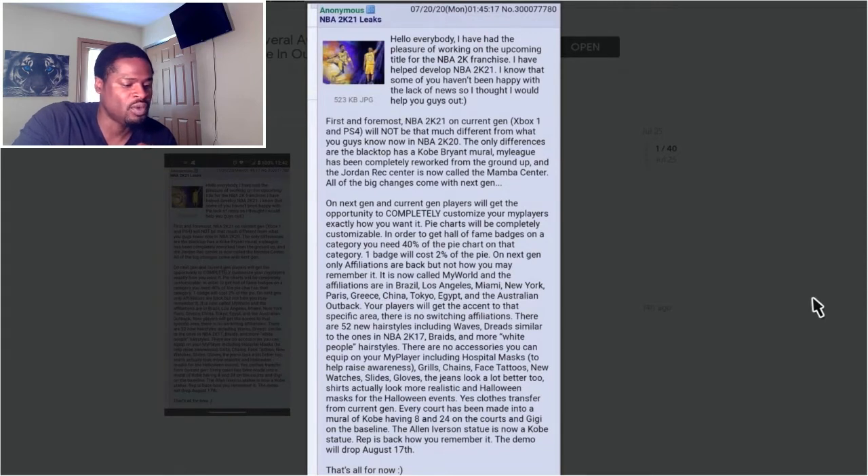The only differences are that blacktop has Kobe Bryant's mural, MyLeague has been completely reworked from the ground up, and the Jordan Rec Center is now called the Mamba Center. All of the big changes come with next gen.